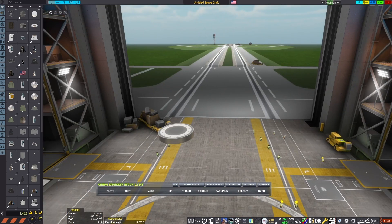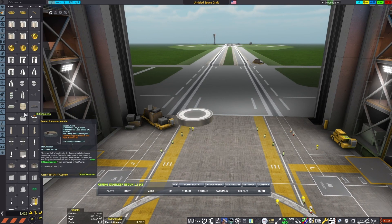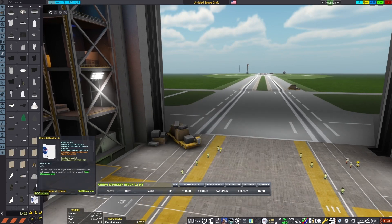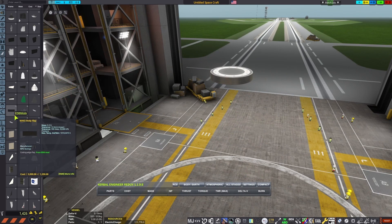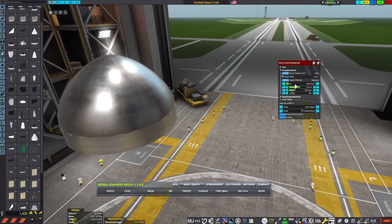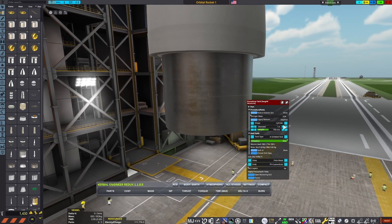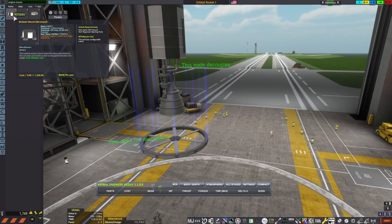I decided to move on to something more challenging, and for my first video on this, I want to see how hard it could be to get into orbit. First, struggling to construct my vehicle, I got a probe core down, and after that I'm struggling to find a nose cone. I do eventually find one, and after messing with it for a bit, I end up placing a fuel tank and began experimenting with various procedural settings on that.